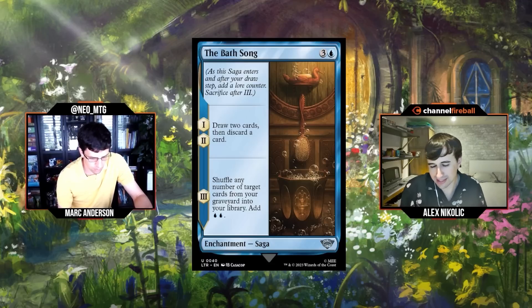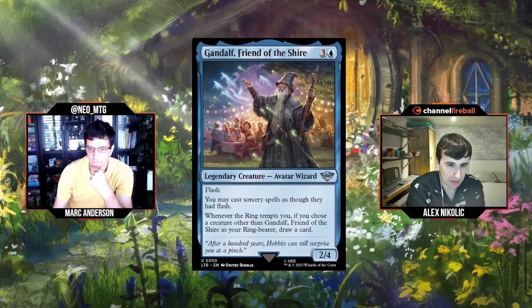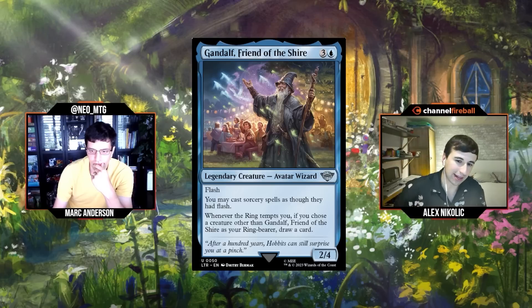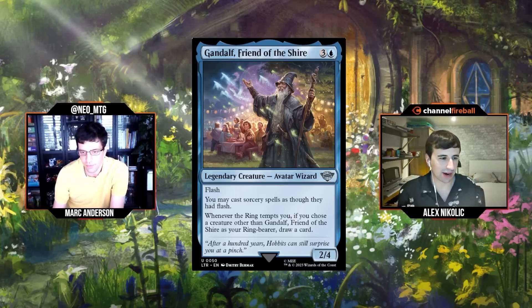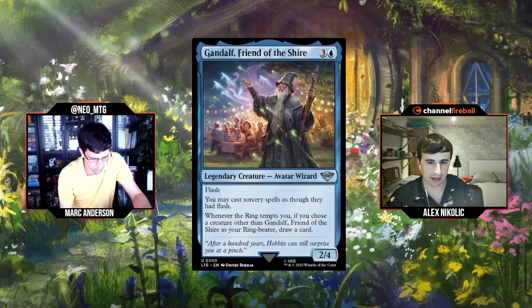Next: Gandalf, Friend of the Shire, three and a blue for a 2/4 Flash Legendary creature. You may cast sorcery spells as if they had flash. Whenever the ring tempts you, if you choose a creature other than Gandalf to be your ring bearer, you draw a card. This is a pile of value. You flash it in, maybe block a 3/3, and if you're ring-bearing things you draw a card each time — and those blue cantrips that tempt you are now drawing you two cards each. The more I look at blue the more instants and flash stuff there is. B minus for Gandalf.